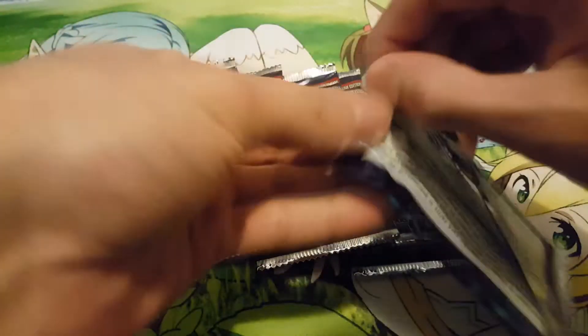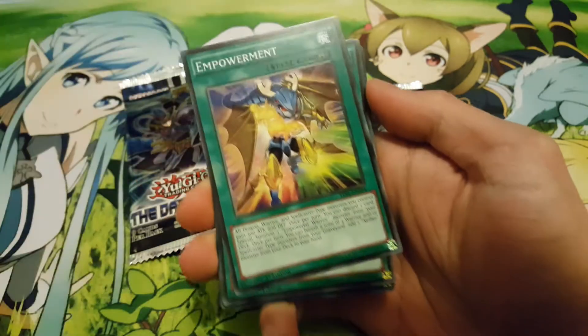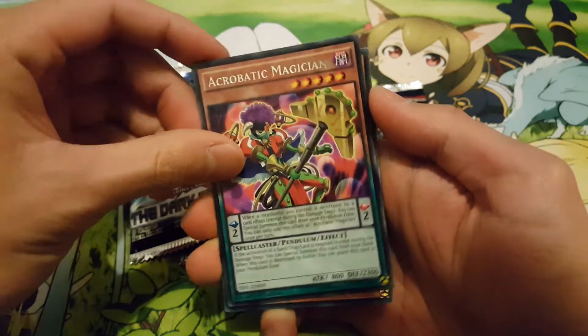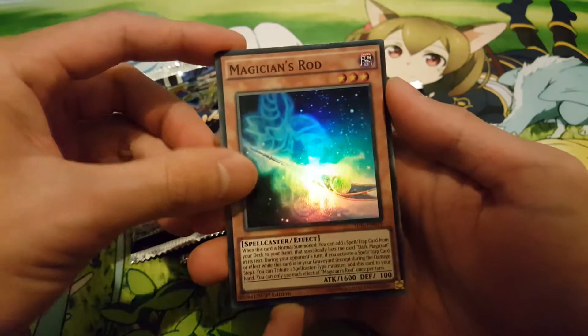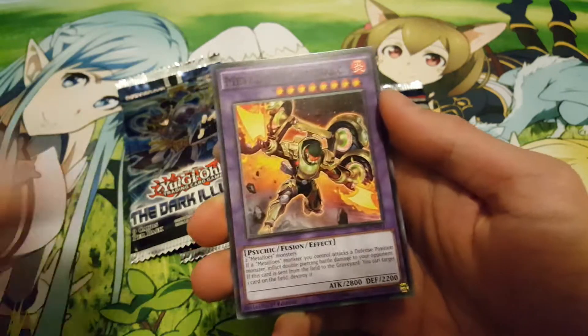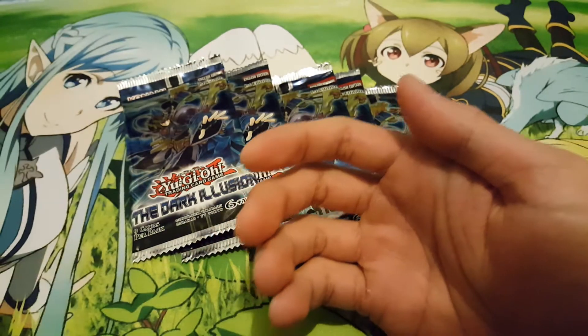All right, first pack — let's see what we get. We have Acrobatic Magician and the Magician's Rod, so that's pretty decent. Here's the rest of the cards.